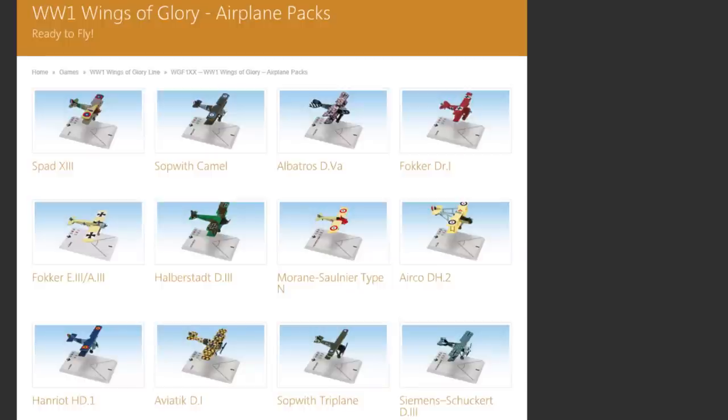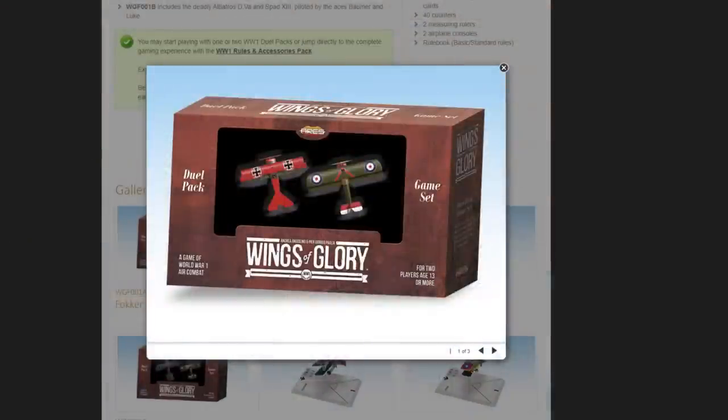One reason plane availability matters is that if you have a model of a plane, there are variants to that model, and there are also specific historical flyers of specific variants. Like Richthofen — he's got his own aircraft. You could get a generic DR1, or you could get Richthofen, and guess which one you'd prefer. There are quite a few historical flyers represented from all the major powers, so something being out of stock is a real issue because you may specifically want Richthofen. I gave support an 8 out of 10 — the rest of the support is spectacular. I gave it a 7, and that's probably because I'm old and cranky.